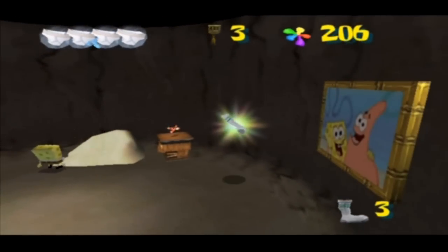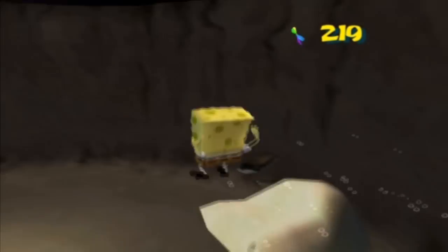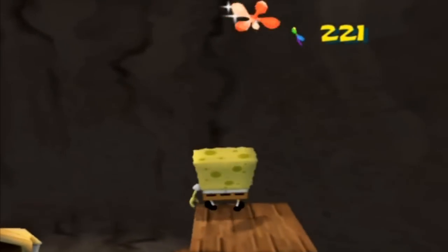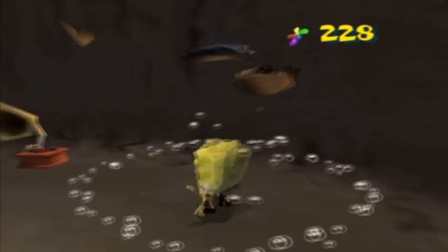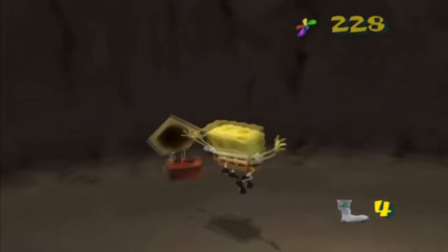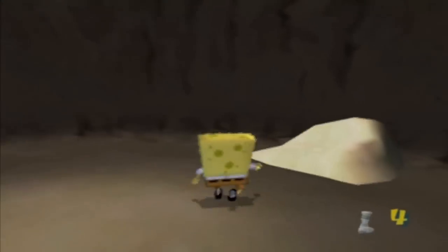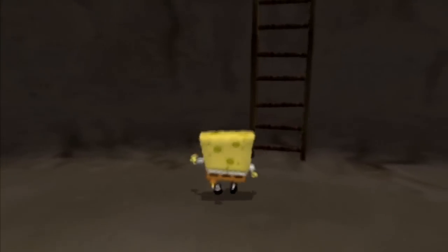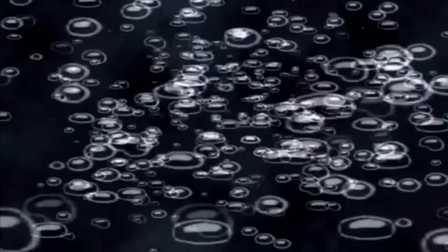Let's go into Patrick's rock. Destroy the sofa and you get another sock — you'd think it would appear underneath the sofa, but no. Patrick's house is just a rock that's gray from underneath, with one picture inside. It's adorable. The house of a genius, ladies and gentlemen.